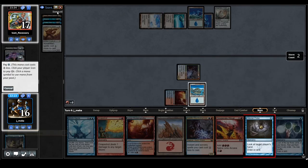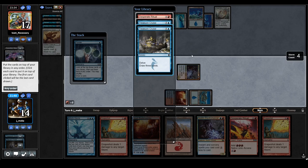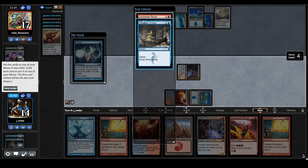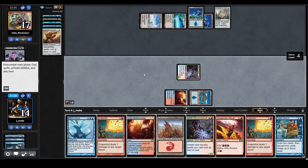I get another free draw — another Grapeshot, none of this helps. I have to find Strike It Rich. There's another ritual but it's a bunch of red mana that doesn't do anything. I found Frantic Search but I don't have any blue mana so that's a bit unfortunate. I feel like they'll just plop the Lodestone and maybe Repeal my guy.